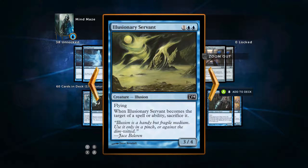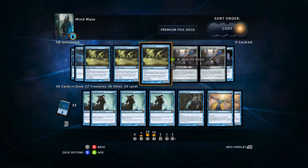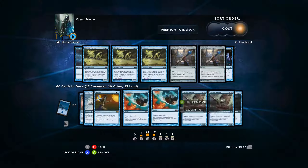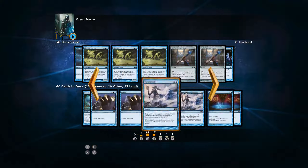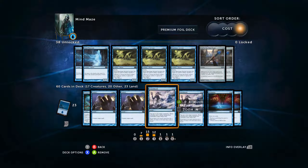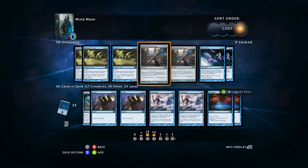Illusionary Servant has got that same sacrifice ability. He's a 3/4 for three with evasion — that's pretty good. But I don't see him live very long when I play against it, and honestly I didn't see him live long when I was unlocking the deck either. He always dies. Sure, he's going to eat some removal, but I've got better things to do on turn three — mainly just passing turn and having Counterspell or Cancel open. This deck is a little bit more control-oriented, and that's a little too aggressive for me. We do not run these creatures; they're out.